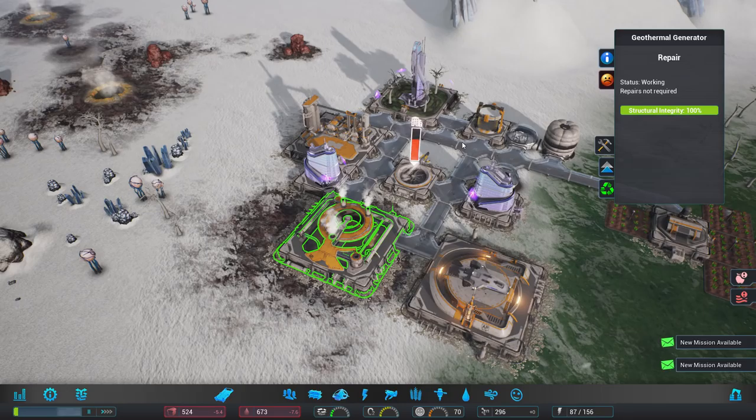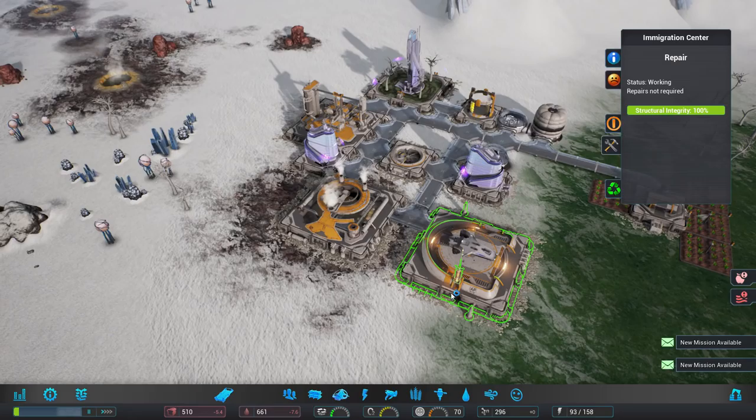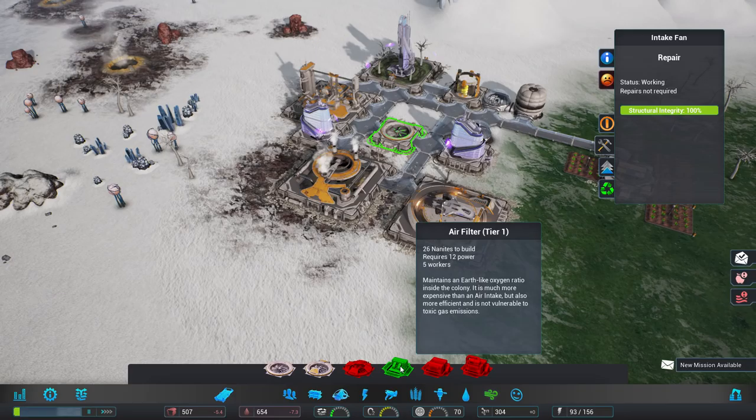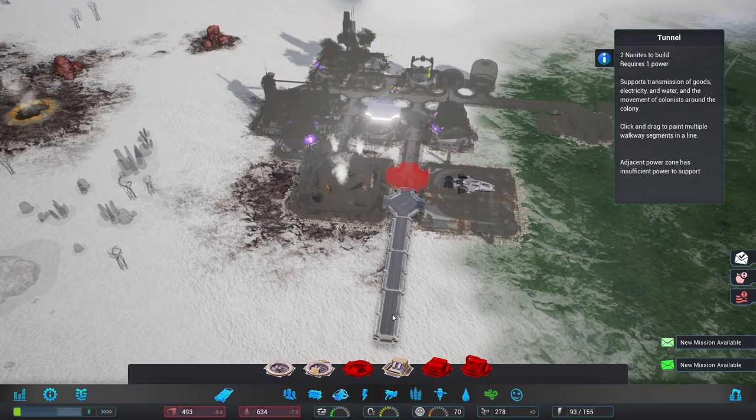I'm going to send out the repairers to get things fixed. Let's have a look at what we've got: geothermal generator, food is low, water is low, happiness is very poor, air quality is poor. I think it's getting better — still poor. I think we're going to need another air intake fan. I might want to get onto that filter pretty promptly, because poor air means unhappy people. Let's get that solved.